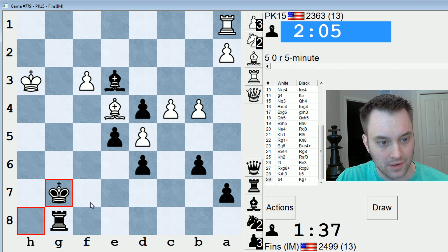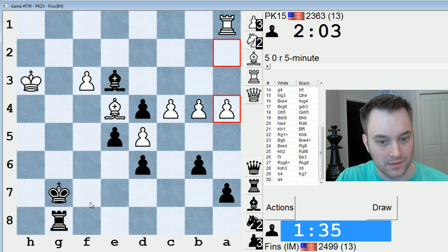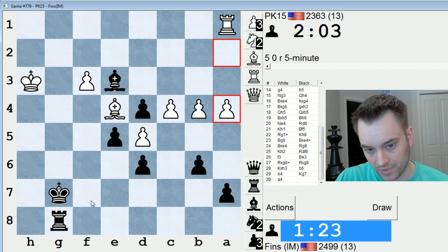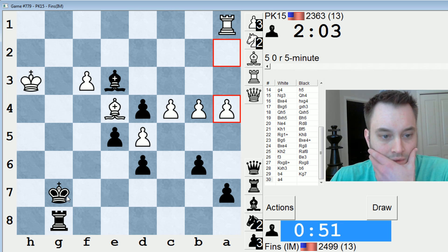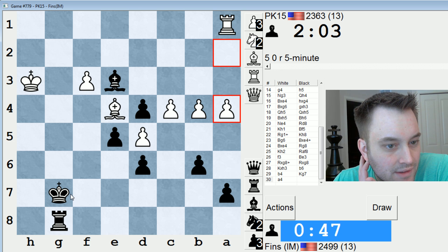I'm controlling G1, so I'm not worried about a check there. His king is kind of stuck for the moment. He's going to go A5. I could play A5 myself, but I'm not sure that's in my best interest. Maybe Rc8, but he has Bd3. Tough decisions here — I'm taking some time, I know. King-F6, A5, Bishop-F4? Something like that? Just doesn't look right. Okay, I'm going to go A5.